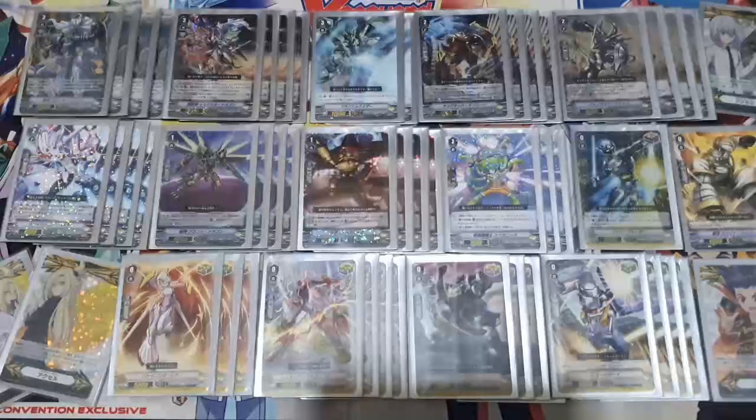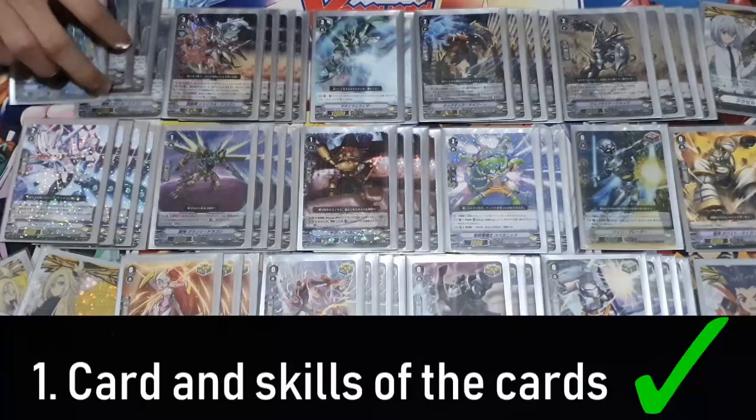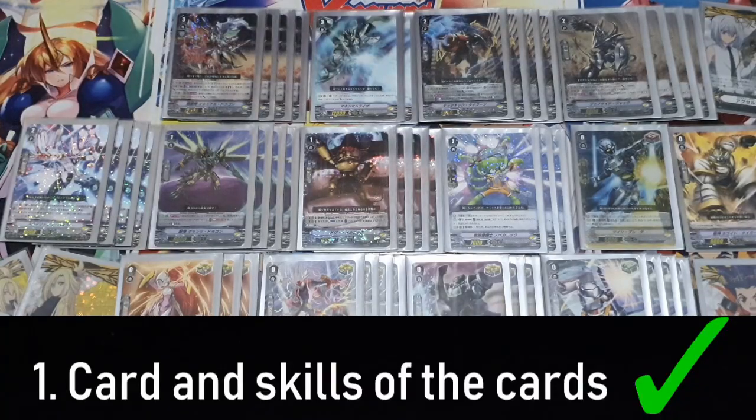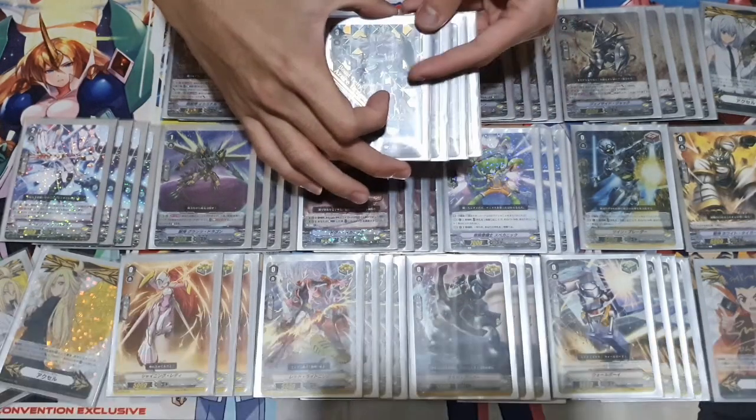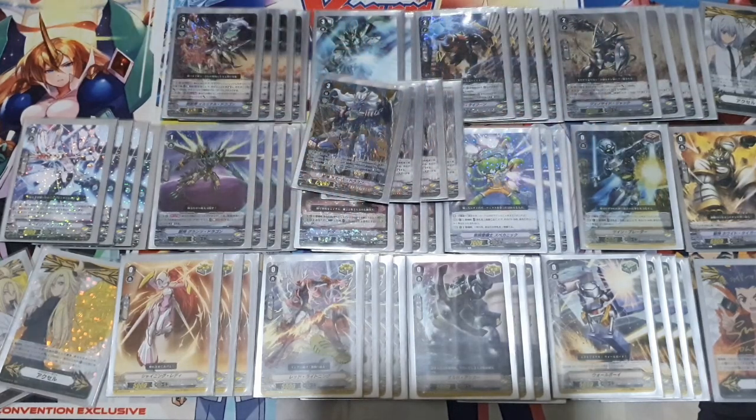As you can see, this is the full deck with the new layout. I'm pretty sure you guys like it as well. It's going to be a little long, so grab a drink — I've got a nice cup of tea right here. Starting with the Grade 3s, going from Grade 3 to Grade 0: we run four Azure Dragon. I don't think you should be cutting Azure Dragon out of your deck at all.